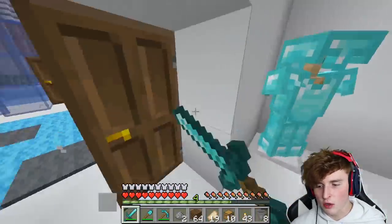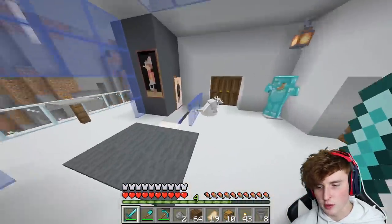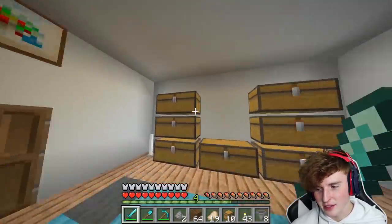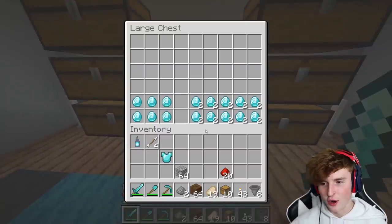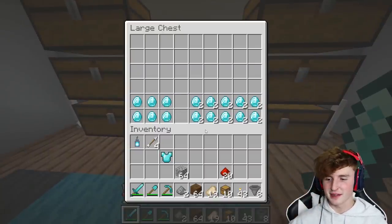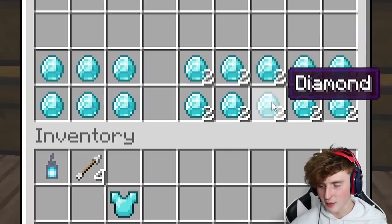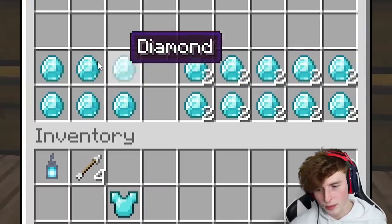We made a new world and we wanted to make it cooler, so we built new houses and everything. Okay, here's all of his chests. Oh my god. I found that pretty quickly. So he's got what — 2, 4, 6, 8, 10, 12, 14, 16, 18, 20, 26 diamonds.